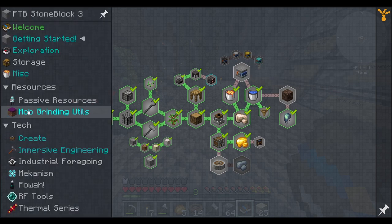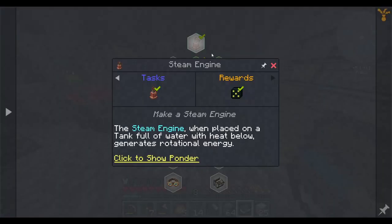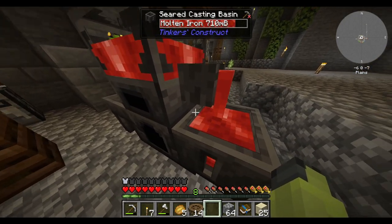I feel like this is interesting because I think the previous mod pack was giving me a lot more guidance. Maybe I just need to do a steam engine instead of a water wheel. I'm just gonna start collecting this iron.